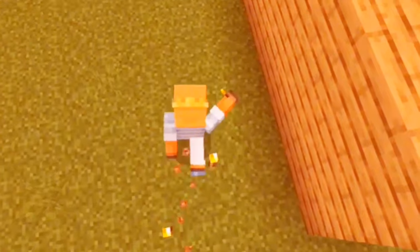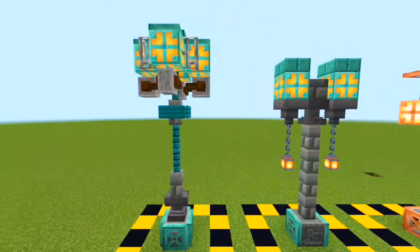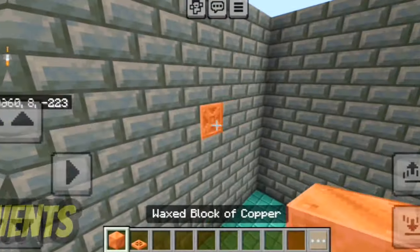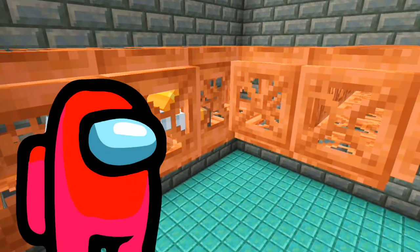Instead of spamming torches outside your base, you can make street lamps using copper bulbs with the new tuff and copper blocks. There are also many variations of the street lamp you can make. If you add a block with copper trapdoors around, you can make an industrial ventilation system — you can even crawl through it.